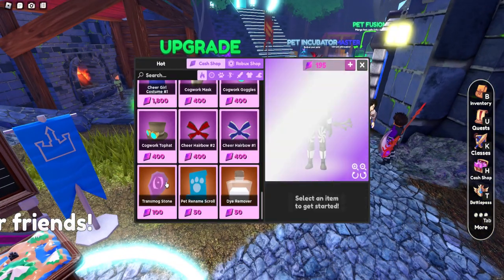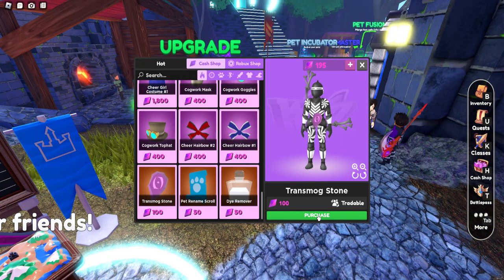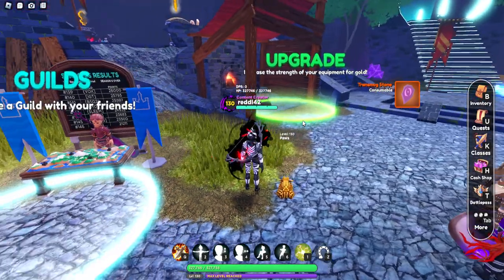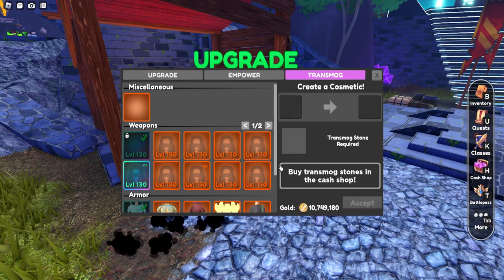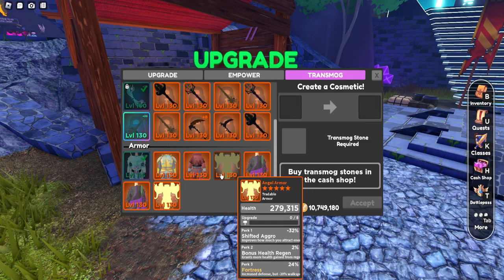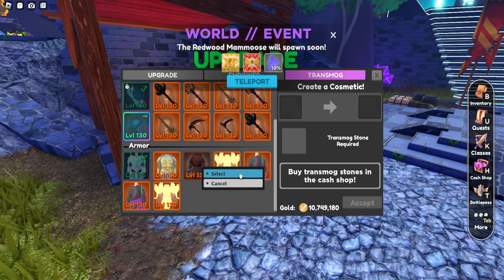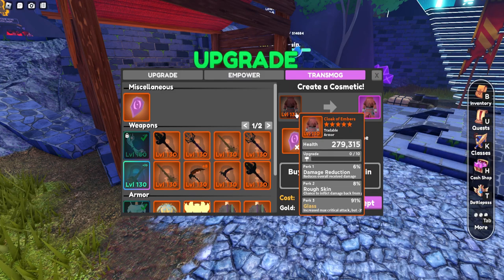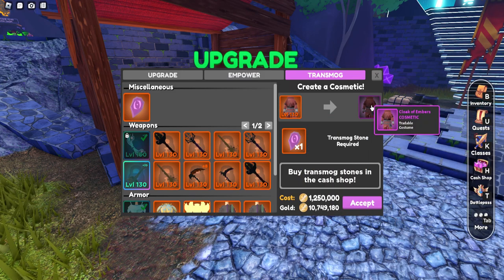Once you get a transmog stone, I'm going to go buy one — minus the discount from the video. We'll purchase that, and now we're going to head to the upgrade station, which is located in every city. Now we can click on any weapon or any armor.